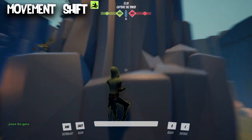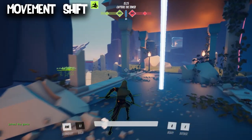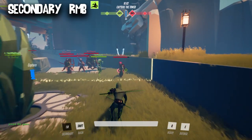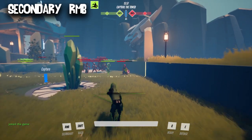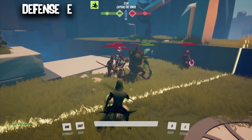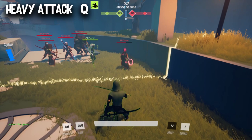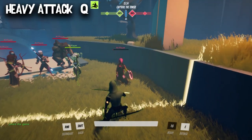The assassin can also wall climb. A combination of dashes and wall climbs allows you to traverse the map in unexpected ways rather quickly. His secondary attack is a shuriken that deals damage, slows, and marks the target — attacking that target consumes the mark and deals extra damage, whether with a basic attack or an ability. His defensive is a short-duration counter that blocks incoming damage and heals him. The assassin heavy is an execute with both swords, dealing 1,000 damage baseline — but the lower the target's health, the more damage it deals.